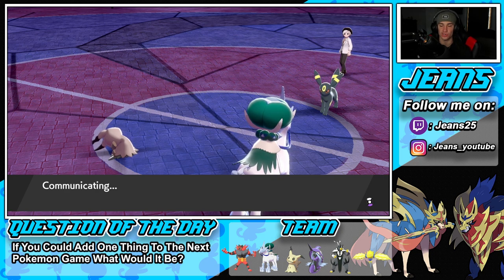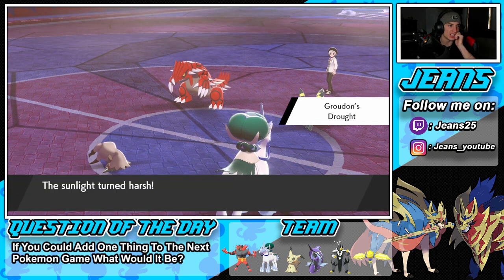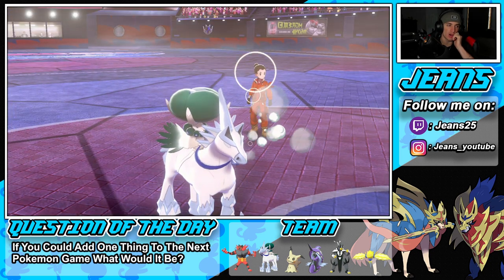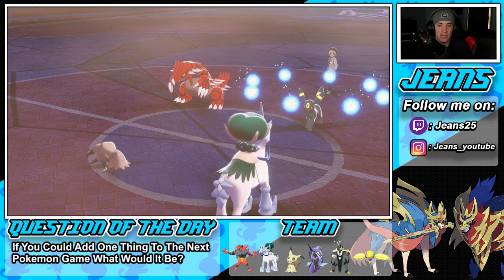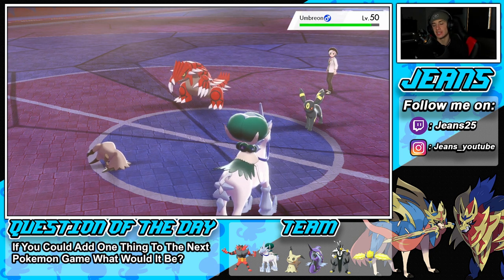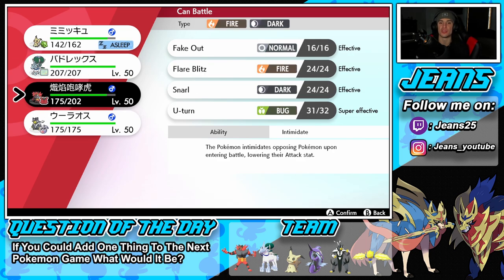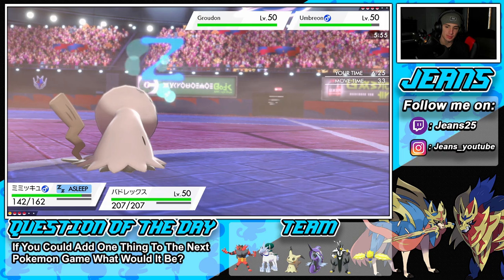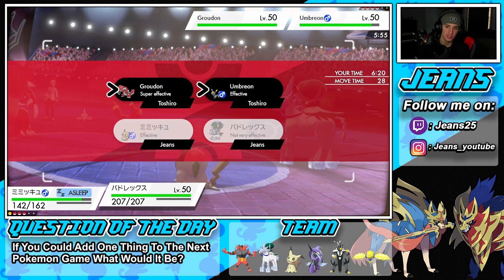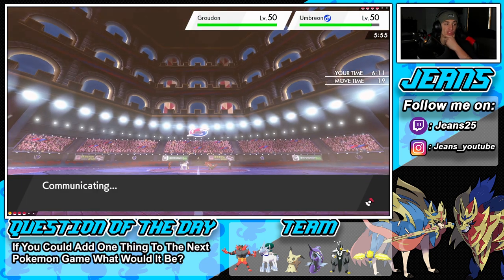It's going to be Groudon coming out — he goes for Yawn and we didn't Taunt it in time. He protects his Groudon. That's a little tough. Do I hard swap my Calyrex out? I might hard swap — I wish I had Tapu Fini on the squad right now, Tapu Fini would be huge here. If I go for Glacial Lance he's definitely going to Protect, so I'll swap in Incineroar. It's a great battle though — I think he Protects and waits for the sleep to wear off.